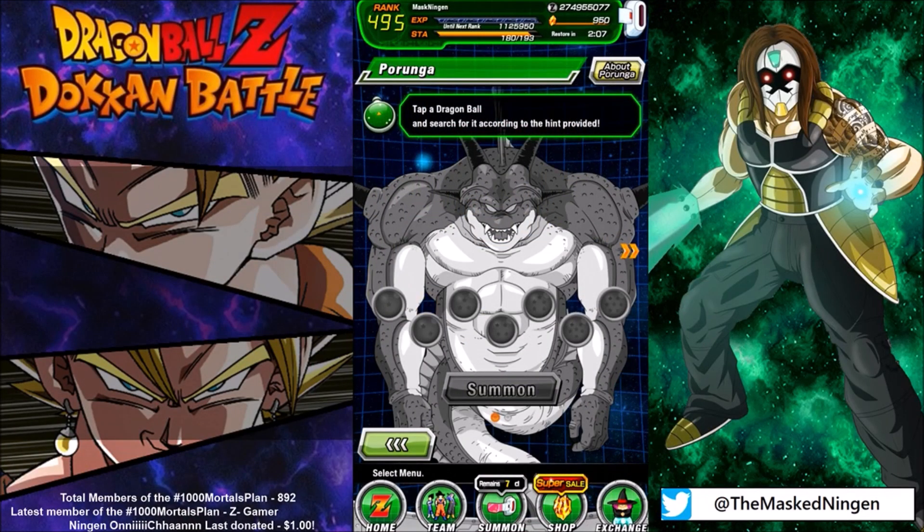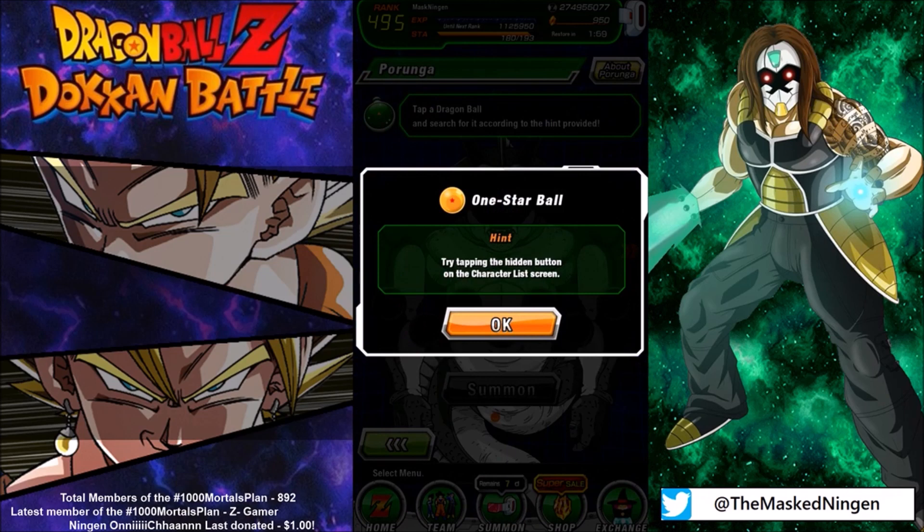Hey guys, Marcel Ningen here, bringing you today's Dragon Ball acquisition video. So it's the start of a new set, so we have to get the one star ball again. And obviously at the end of the week, we'll be able to get another tasty set of wishes. I hope you guys enjoyed what you picked from yesterday and spent the rewards well. I managed to use the orbs to get Int Gojia and Super Saiyan 4 Vegeta to rainbow — Super Saiyan 4 Gojia even.